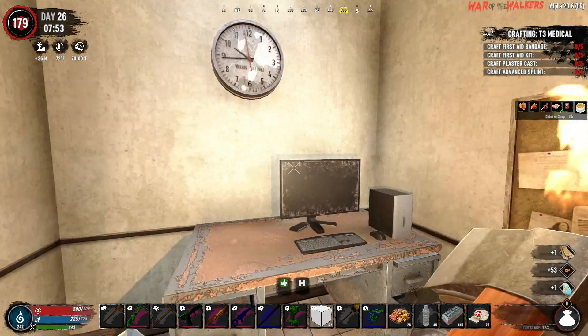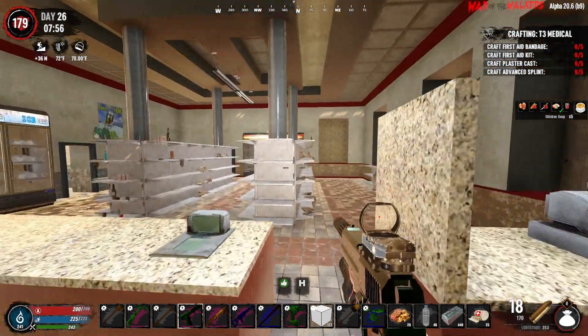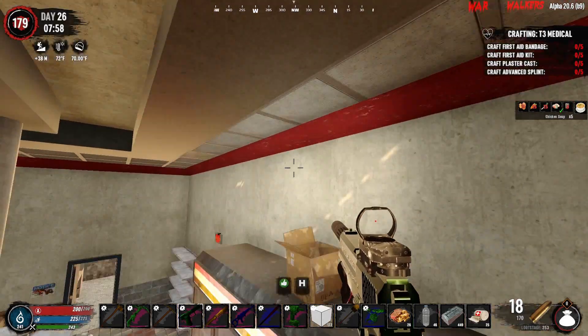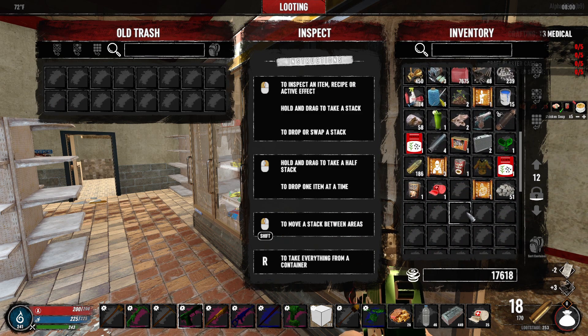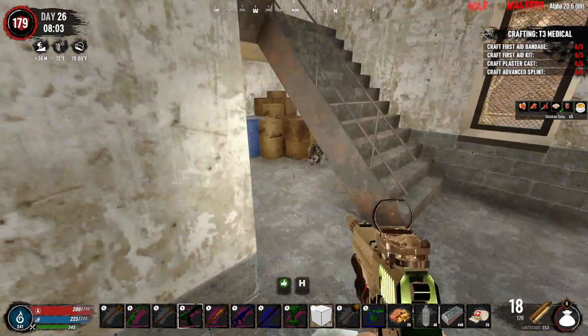Acid? Acid. Nice. Let's search this garbage and then we'll go through that other door that leads upstairs. That wasn't even worth it either. Paper — sort this. These will split and then just scrap. Up the stairs.